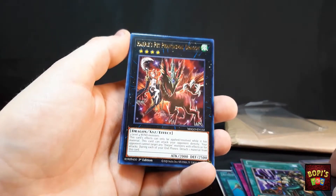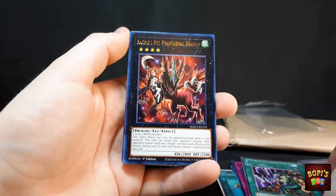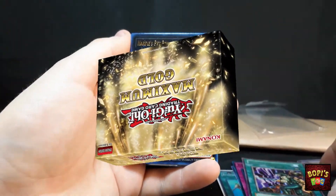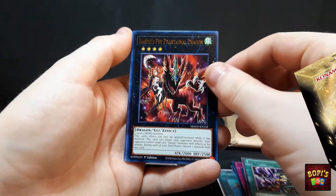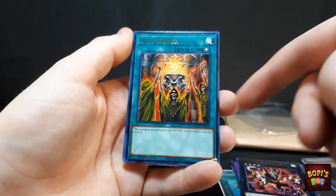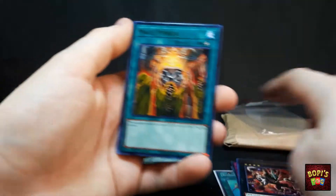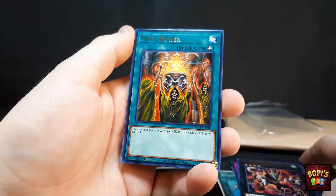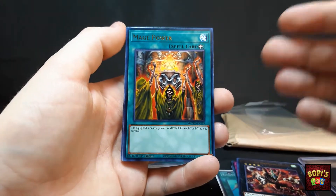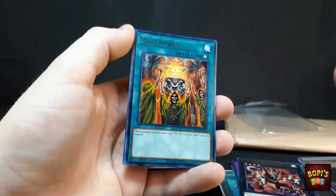Now we carry on with Harpy Spad Phantasmal Dragon for my Harpy deck — an XYZ card from the Mago gold set. Then we have Mage Power, also from that same set. I actually have a Mage Power already but it's in very crappy condition, so I thought I'd pick this one up. Very nice.